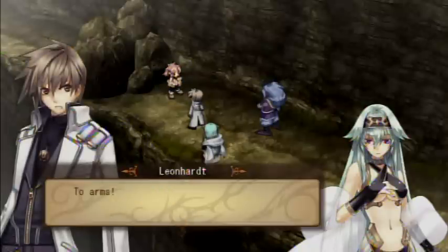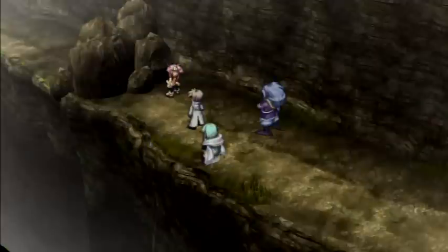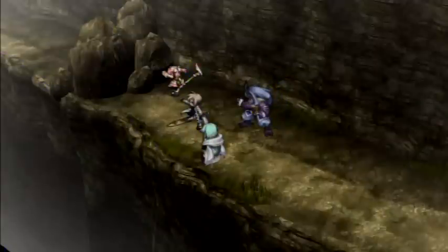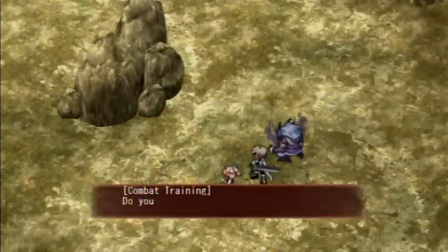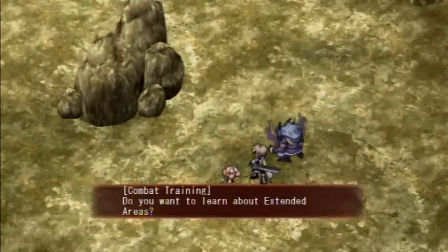If we work together, at least some of this boulder will fall before us, even if we cannot destroy the entire thing. Remember, friends - we must concentrate all our blows at the same portion of rock. We're going to bust some rocks. I guess we're really... chipping away at the problem? Okay, that was lame.